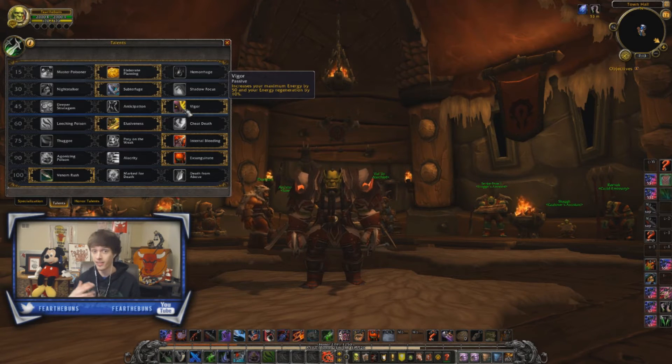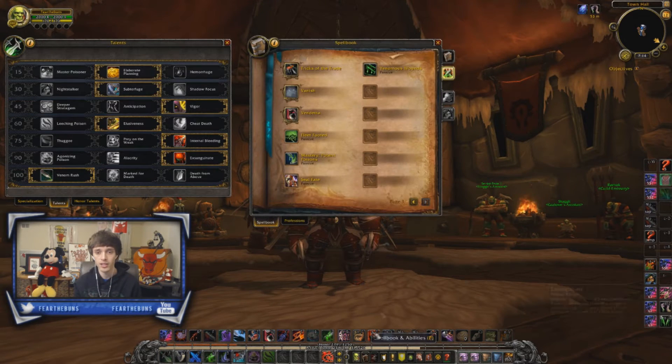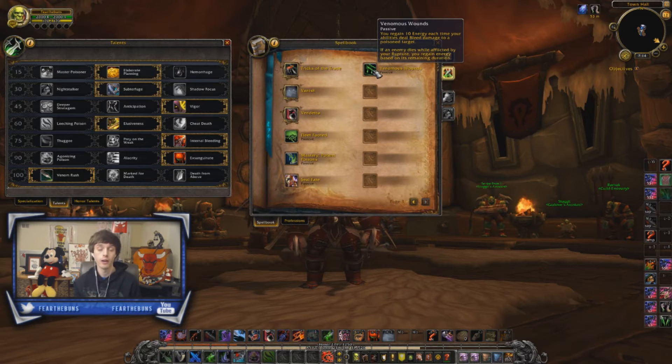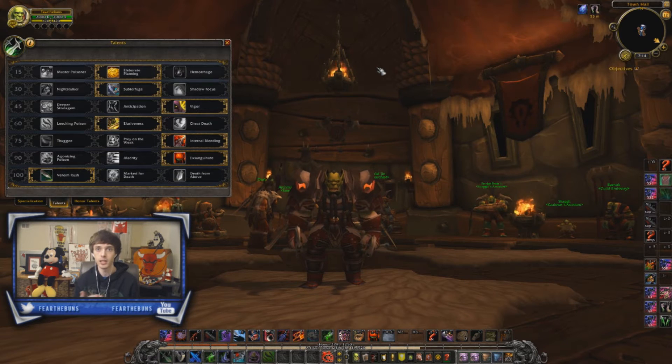You're going to use Vigor most of the time, and the extra 10% energy regeneration on top is helpful as well. Outside of our Venomous Wounds, we don't have a ton of ways to get our energy back. Venomous Wounds — when we have Bleeds on the target and they also have Poisons on — are going to give us some energy back. I'm playing with Venom Rush, which gives me an extra 3; normally it does 7 energy each time a Bleed procs that is poisoned. Assassination really needs a lot of energy benefits they can get, so Vigor is a good choice.